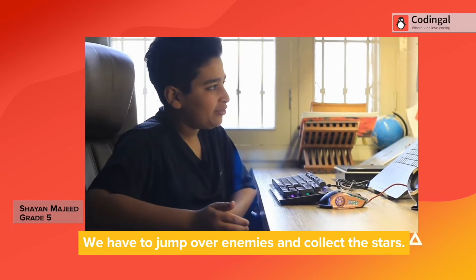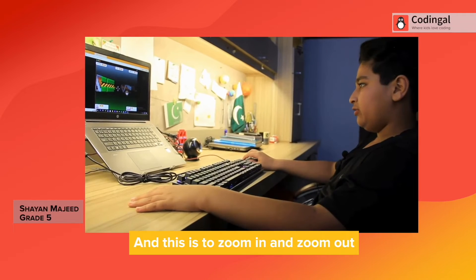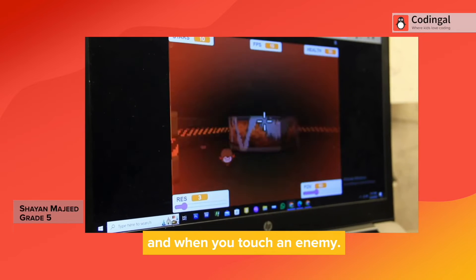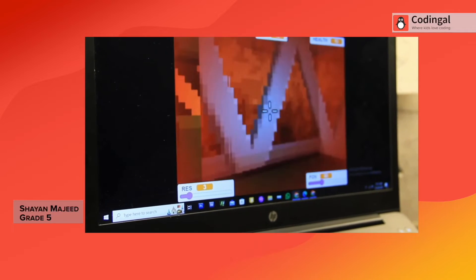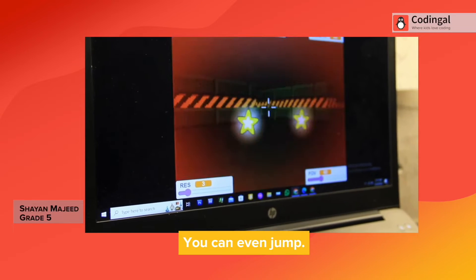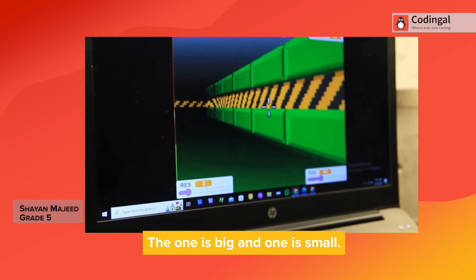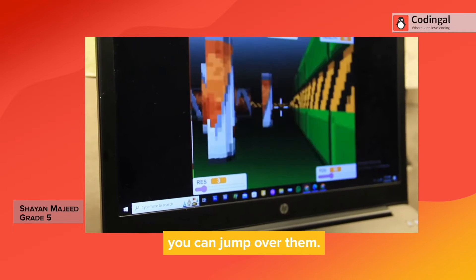It's a game where I have to jump over enemies and collect the stars. You can zoom in and zoom out. And when you touch an enemy, it glows dark to warn you that there is an enemy touching you. You have to collect 8 stars and run from the enemies. You can even jump. There are two enemy types — one is big and one is small. The big ones you can't jump over, but the small ones you can jump over.